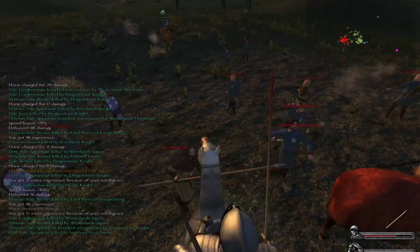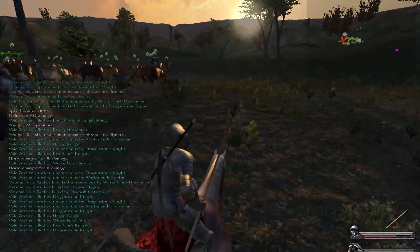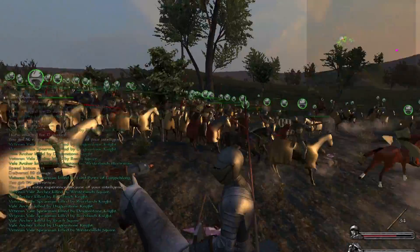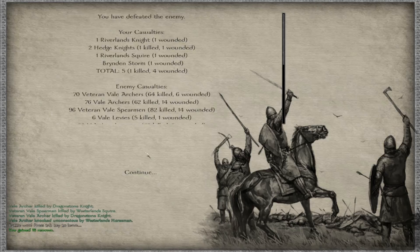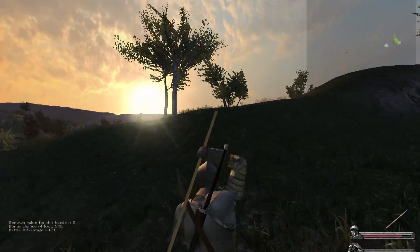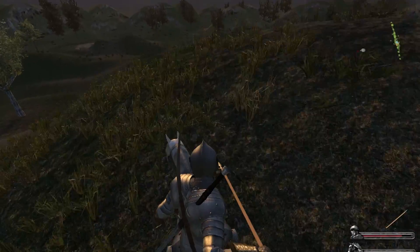Way back in biblical times, armies numbered about a thousand, and if you had an army of a thousand you were considered one of the major conquerors of the world — nobody had standing armies back then. It was only when the Romans came along that people were forced to group up and come at them. I remember reading that some of the old British wars were fought with fewer than 500 men, because 500 disciplined men could dominate thousands of terrified conscripts. Proper plated knights are just going to beat any conscript that comes their way.